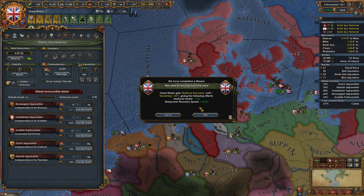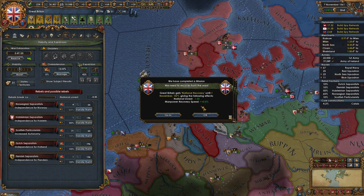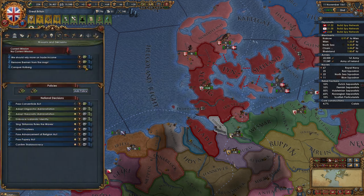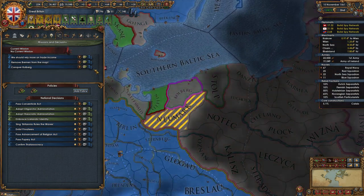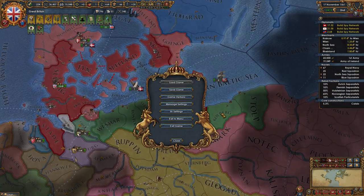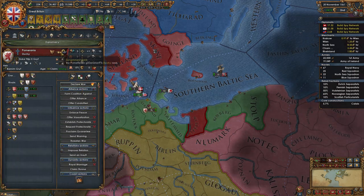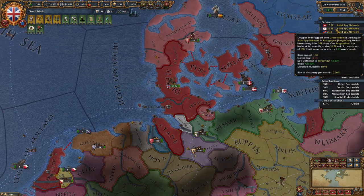It's going to be right away — I thought you had to get all the way down to zero, but you just have to get below one. So we get national manpower recovery speed — that's great. And now we get a new mission right away: Remove Bremen, Conquer Kohlberg, and rely on trade. Kohlberg is Pomerania — Pomerania is a prince. Attacking a prince brings on the ire of the emperor. We just gained one stability loss.